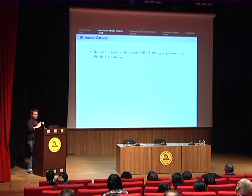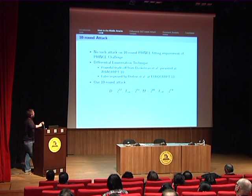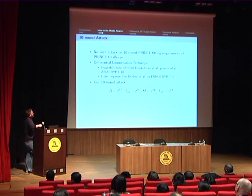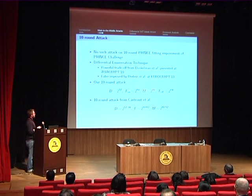Against 10 rounds, we did not find attacks requiring less than 2 to the 20 chosen plaintext, so we did not submit any attack to the PRINCE challenge. But combined with the differential enumeration technique — a powerful and clever trade-off originally found by Dunkelman, Keller, and Shamir — we were able to mount a 10-round attack with a data complexity of 2 to the 57 chosen plaintext, a time complexity around 2 to the 68 encryptions, and a memory complexity around 2 to the 41 64-bit blocks. This attack has an overall complexity higher than the best known attack against 10 rounds from Kanto et al., but the memory complexity of our attack is much lower.